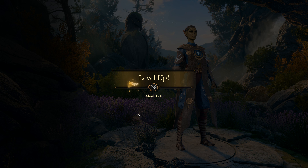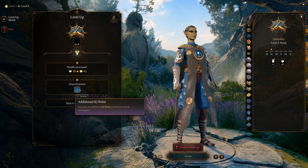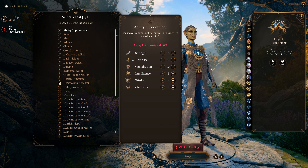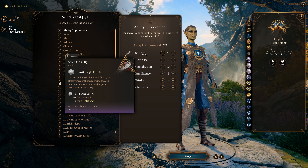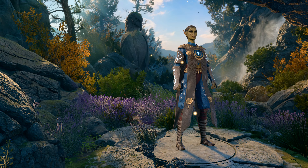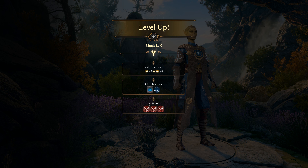At level 8 we get another ki point and a feat. We're going to use Ability Improvement to bring Strength up to 20 — we'll cap strength there. With a Strength potion later we'll push it to 22. At level 9 we get another ki point, advanced movement so difficult terrain doesn't slow us down, and we can jump an extra 6 meters while not wearing armor or a shield.